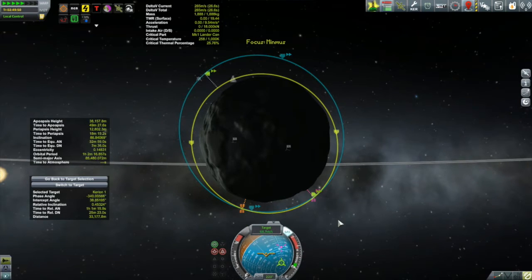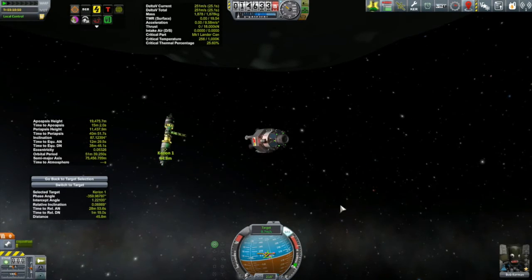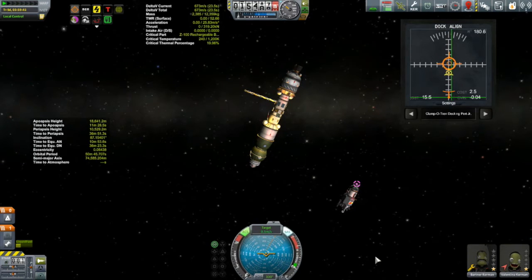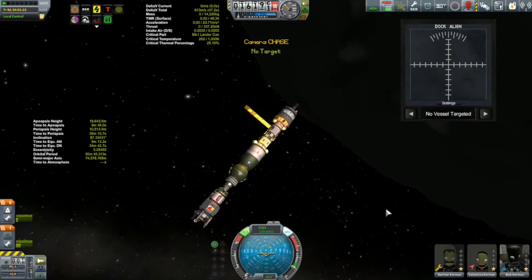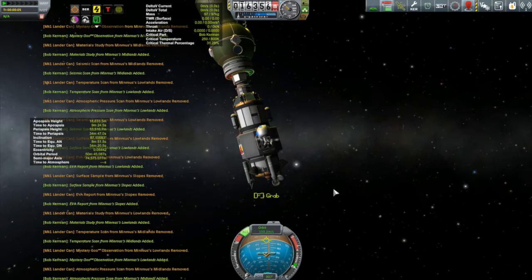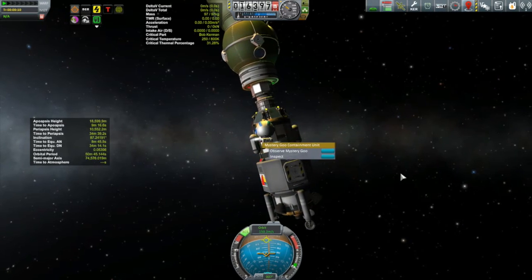Getting Bob back to the Corian in just over an hour worked out pretty well. We're going to have to use the Corian to perform the docking, as the Kegel doesn't have any RCS, but that's standard fare for a veteran pilot like Valentina. After being on his own for over three hours, Bob is now reunited with his crewmates aboard the Corian. He's going to transfer over all the science pulled from the surface — I don't want to transmit it in case something goes wrong, since I can't get back down to the surface to get it again.